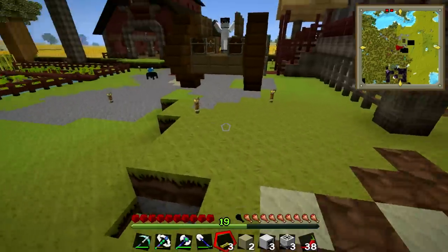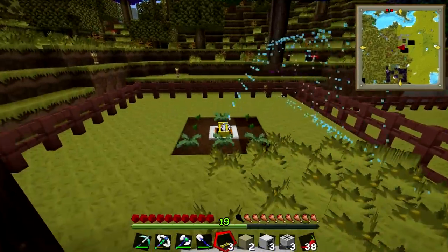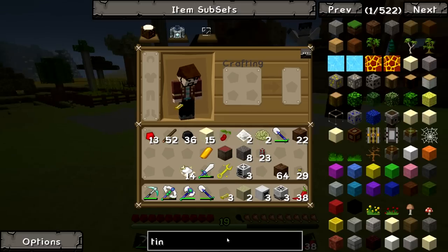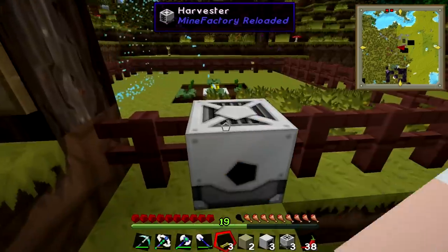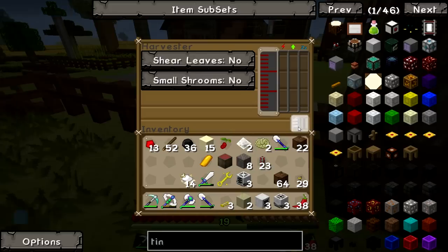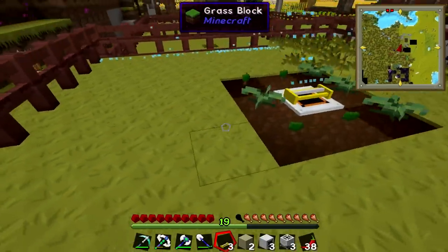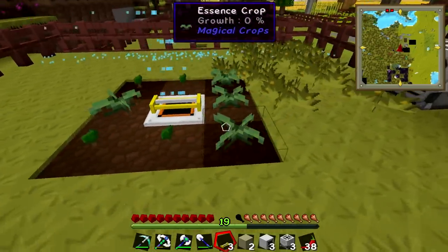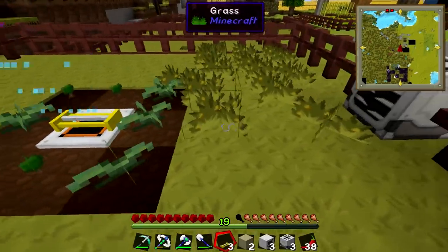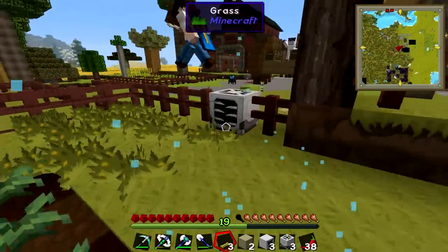We're going to have weeds everywhere. They're a farmer's worst nightmare, apart from snails of course. What are we going to do about that? Well, I need to make some tin upgrades. In these MineFactory machines, you can put an upgrade thing in the slot and it will upgrade the radius by a certain amount. With this one, we need to upgrade by three because it's three by three now and we want it to be six by six.